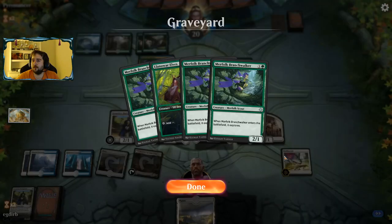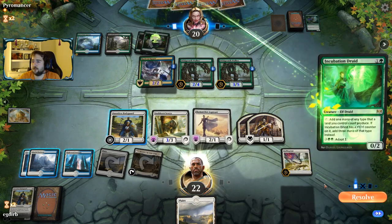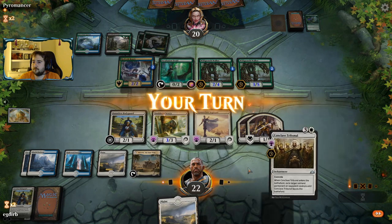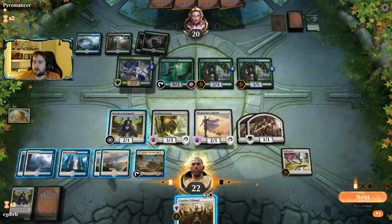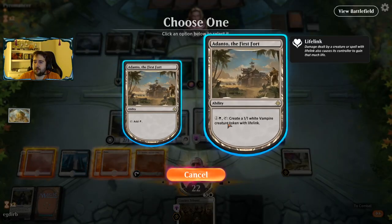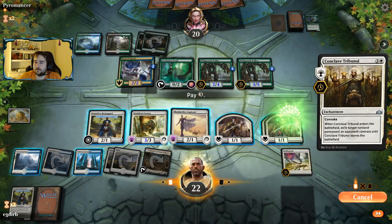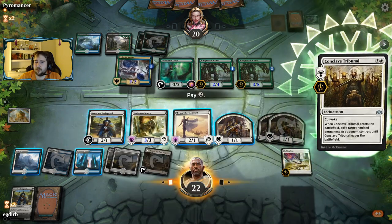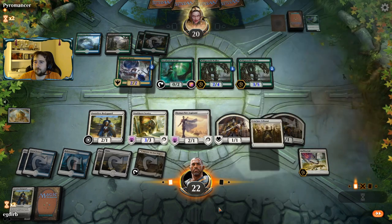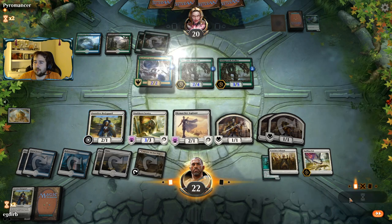Taking out the Mana Dork there allows us to potentially constrict our opponent on mana, maybe stop a potential Finality. But it looks like they had another Druid. We can again go for that play of taking out the Druid — I think that's right as part of our Mana Denial plan. Taking out a Krasis does not feel good.